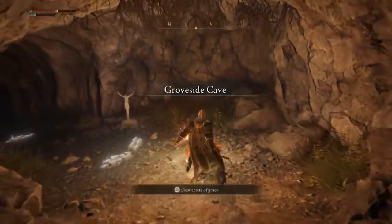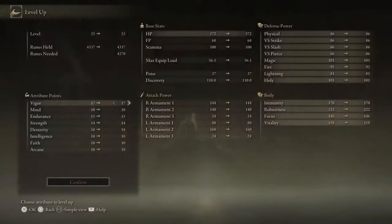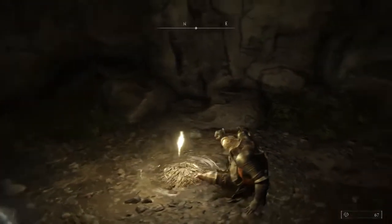Should be able to level up here. Not sure what the point of that cave is. Like I said, you get a few items - you need those bugs and the moss. I need one more strength point to use the better sword, but I also need one more point of endurance, so we'll get that. Now we can check out the new weapon if I can even hold it.